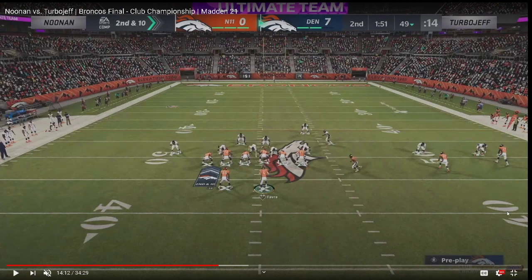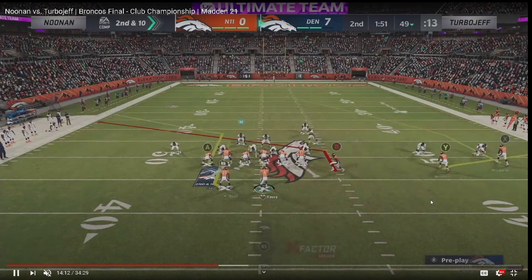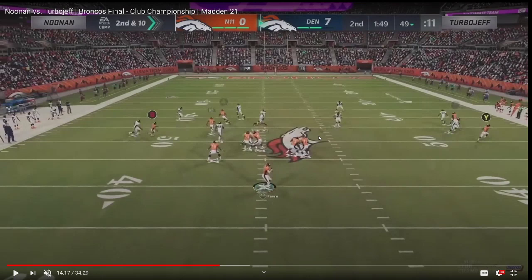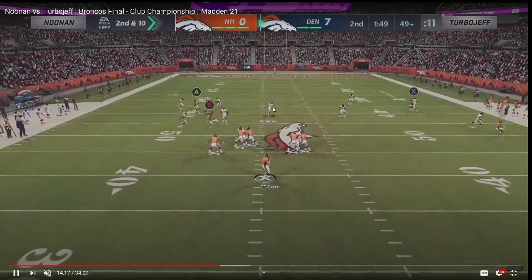That route combo was decent; I just felt like Turbo Jeff should have checked down to the hitch because Noonan was shading outside and over top. Right here, this is his man beater: he's got a post route, a slant — I'd rather put this guy on a hitch — and a shoot flat so he can run this slant. He's also got a corner route and what looks like an option route on the other side. This is a basic man-to-man beater.